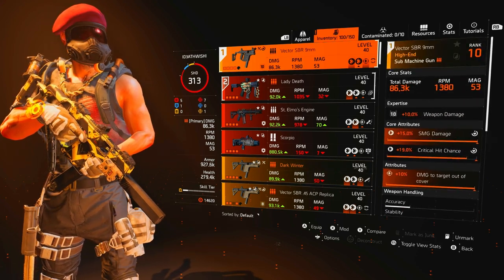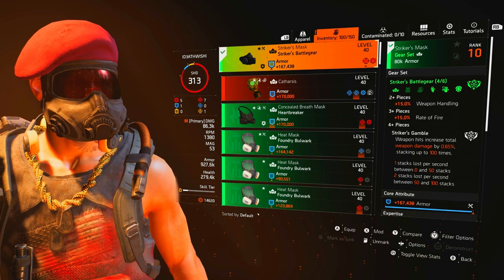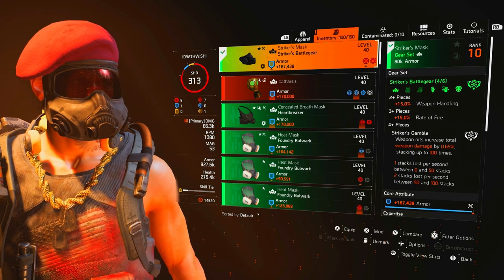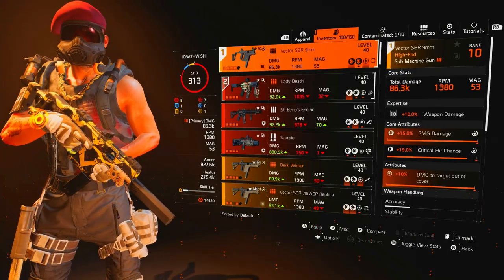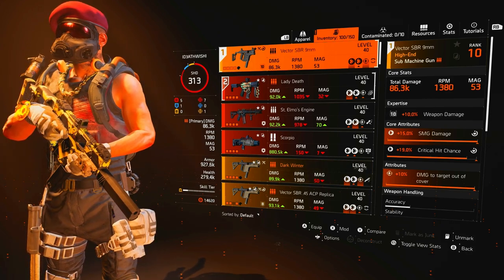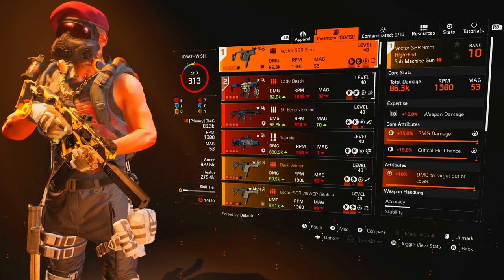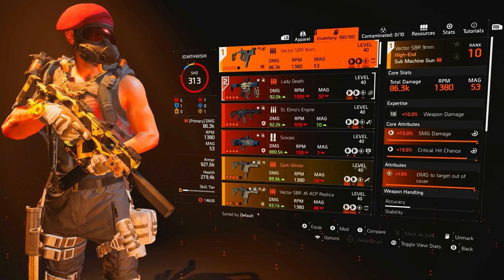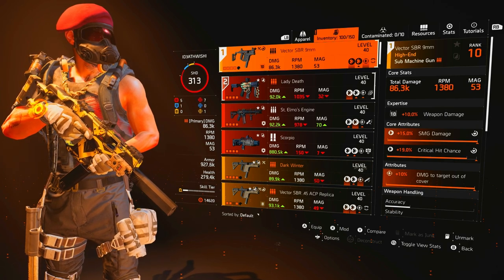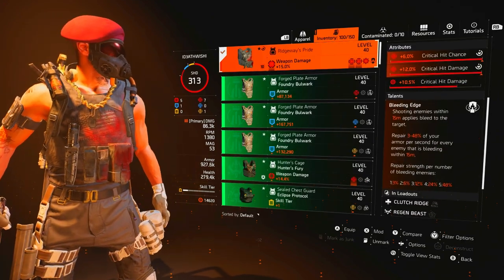I've got damage to targets out of cover, and I've got it at Expertise 10. Remember, I'm ranked 313 SHD, so for me to be hitting damage like this it's unheard of. On to the Striker build: weapon handling and rate of fire for the free piece, and then Striker's Gamble — weapon hits increase total weapon damage by 0.65%, stacking up to 100 times. With a 53-round mag I'm probably going to hit about 30 shots, getting around 20–25% extra weapon damage. If they're standing still camping the door and haven't seen you, you'll get that max stack — so between 30–40% weapon damage in your first mag.